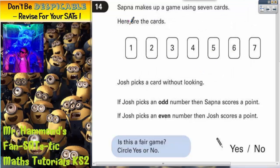Question 14. Sapnar makes up a game using 7 cards. Here are the cards: 1, 2, 3, 4, 5, 6, 7.